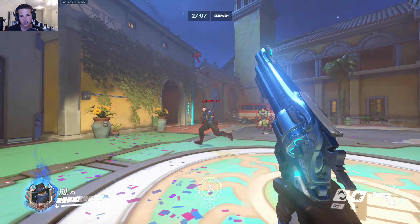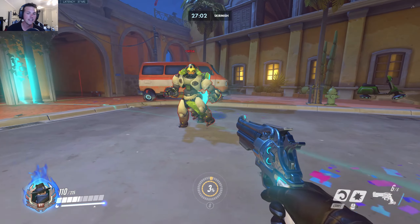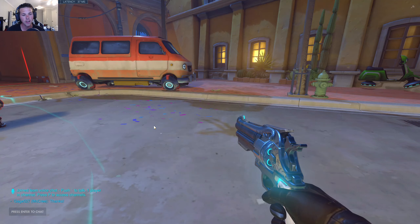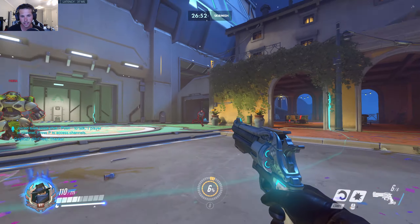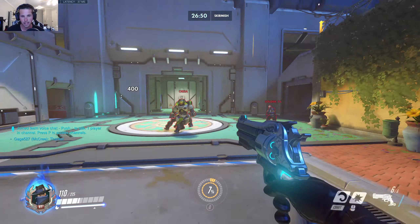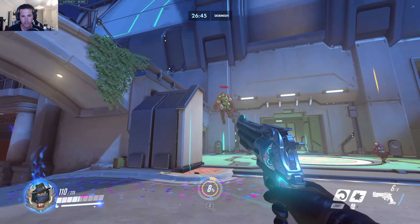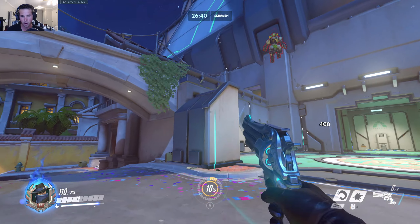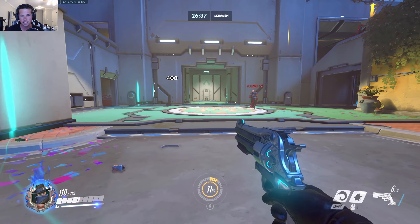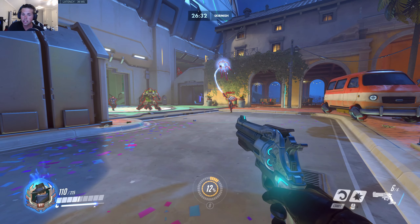I also like to change my crosshairs and things like that. Sensitivity-wise, I don't know what your mouse DPI is, but I have mine set at seven. I honestly have no idea what my mouse DPI is - I have a button on my mouse I can click to change it. I typically play on a higher sensitivity so I can turn quickly. Right now I'm flicking my wrist sideways as far as I can and I'm almost doing a 180.